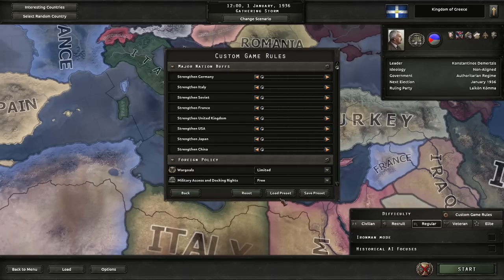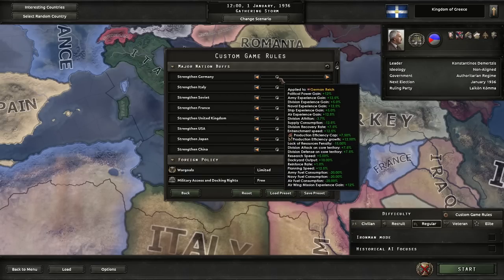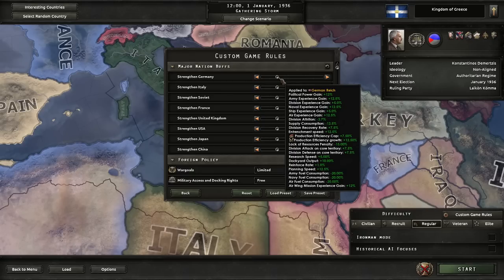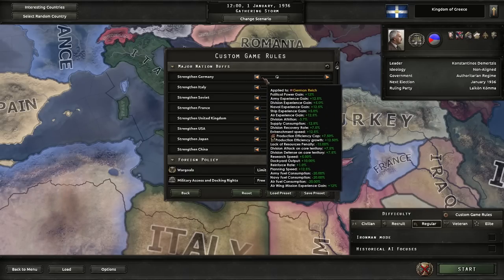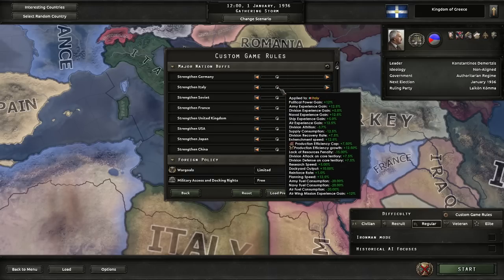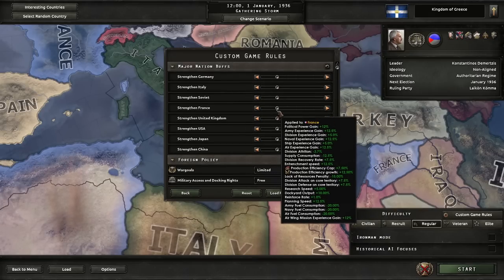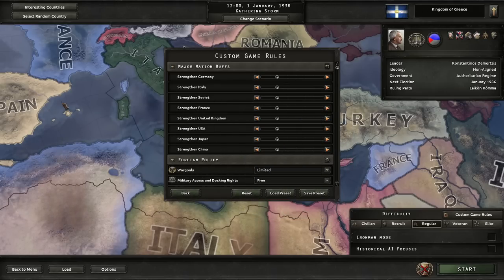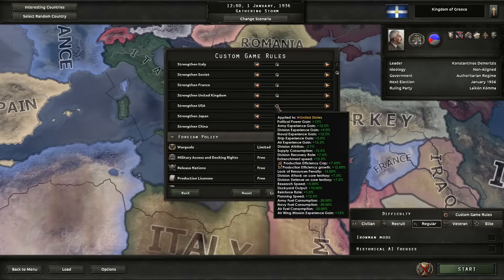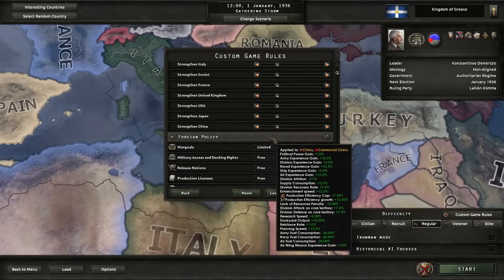I've looked at the focus tree a little bit before we started so we'd know which direction we're going. We're going to play with AI nation buffs tanked up by one. I typically do two for a major country and usually don't give the AI any bonuses for a minor country like Greece. However, we'll give them one tick. Greece is probably the weakest country we've ever played on the channel — they might be weaker than Portugal. The Greeks have a lot of disadvantages and penalties.